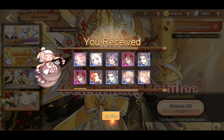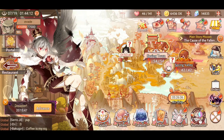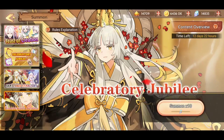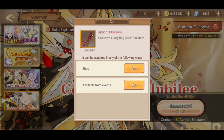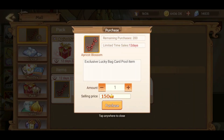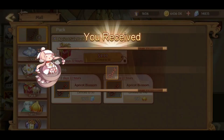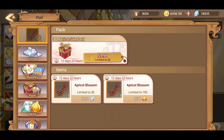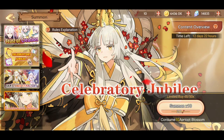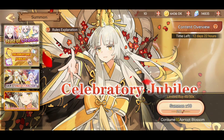So this is kind of cool. The rate up - I don't think it's too high. But let's go again, maybe with embers this time. So let's do 10. And summon here. Let's hope for a UR.